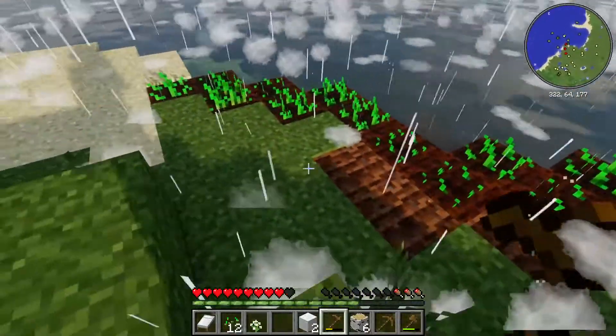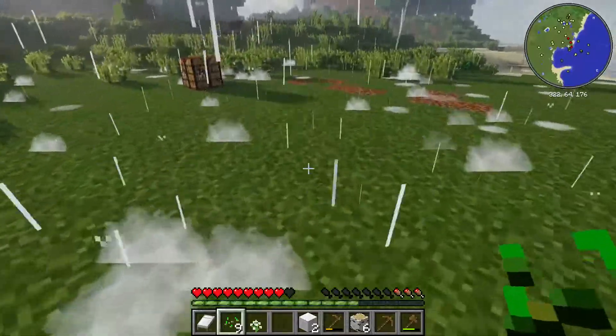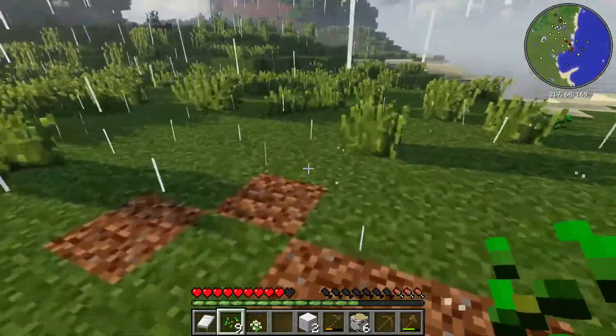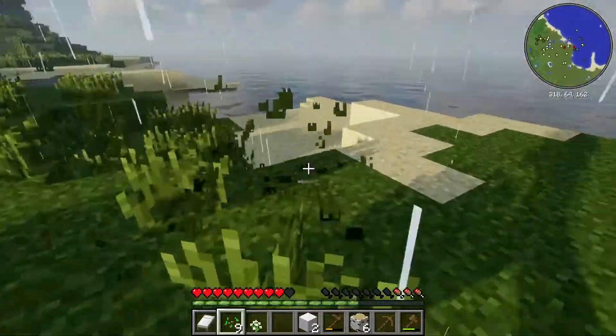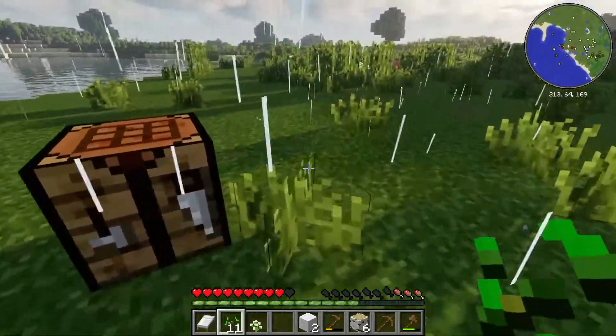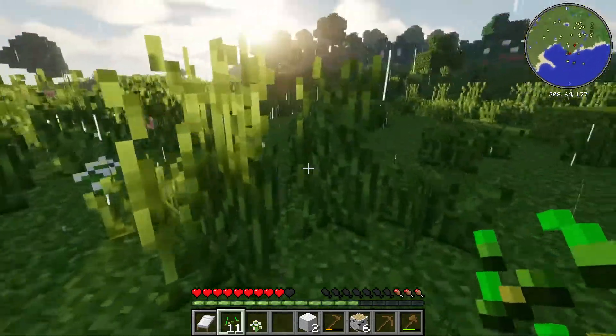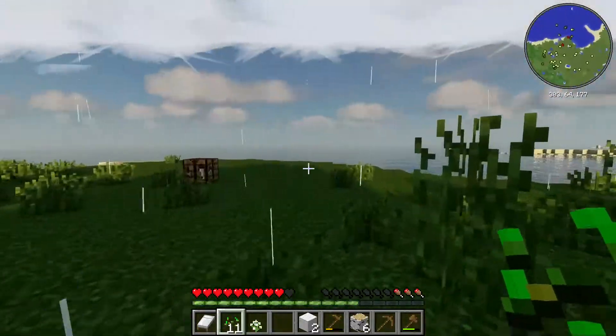I saw this one guy that when it flooded actually walked his fish - he got like a leash, it had like three inches of water, tied it around his fish and just walked it.